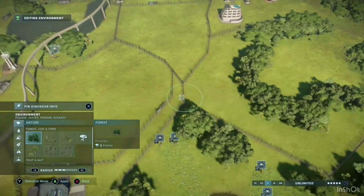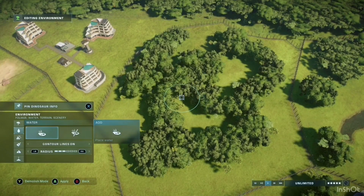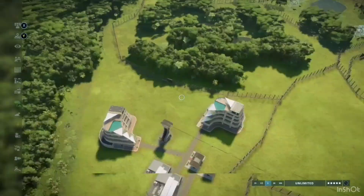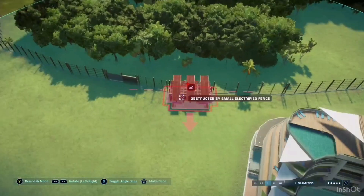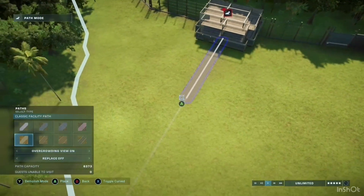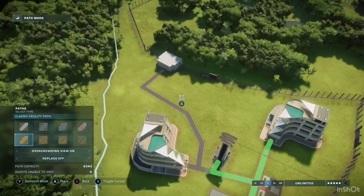Right now I'm editing the environment to suit the Giga's liking - adding some nice forest, water, and some prey as well. I'm also adding a viewing gallery right here, and I might be adding some other features as well. I'll skip ahead and then show you both the Giga settled in and the mystery dinosaur that was added to the park.